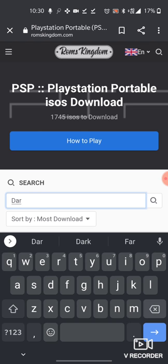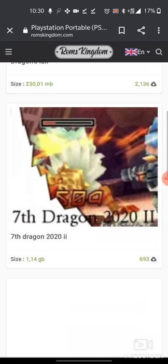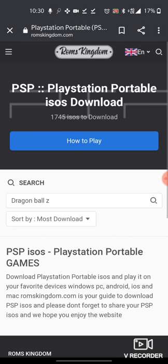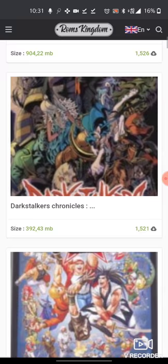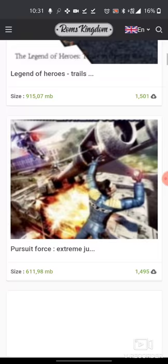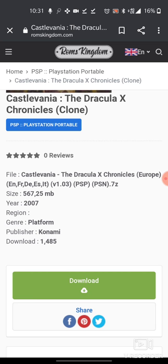Let's find a game that's small, like Dragon Ball Z. Let's search up every game that has 'Dragon' in it — Dragon's Lair. Let's look up a game specifically. All right, let's say you want to play some Castlevania.